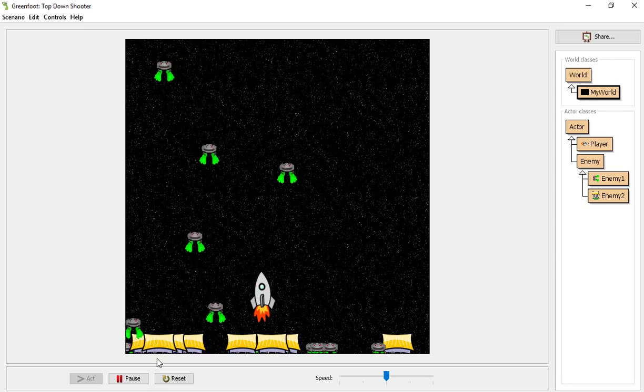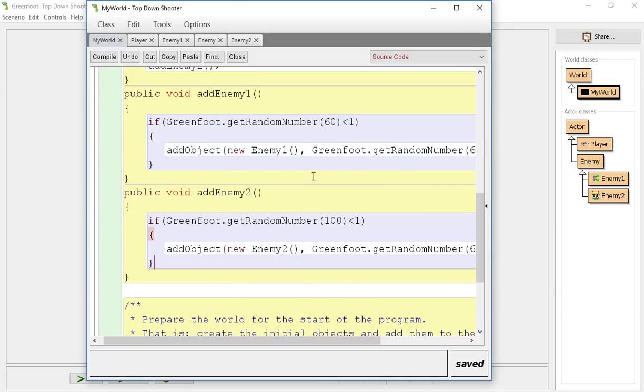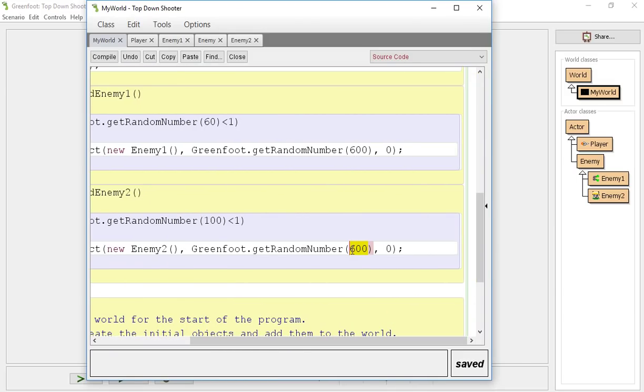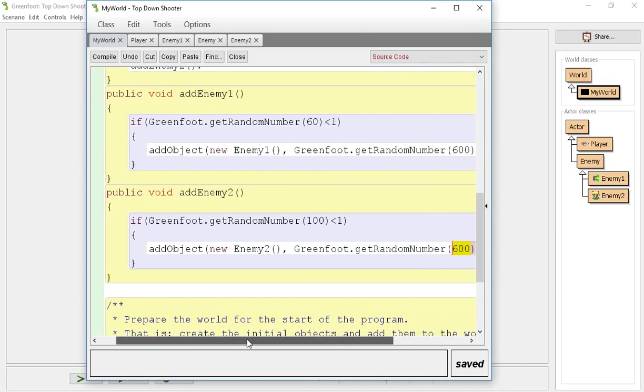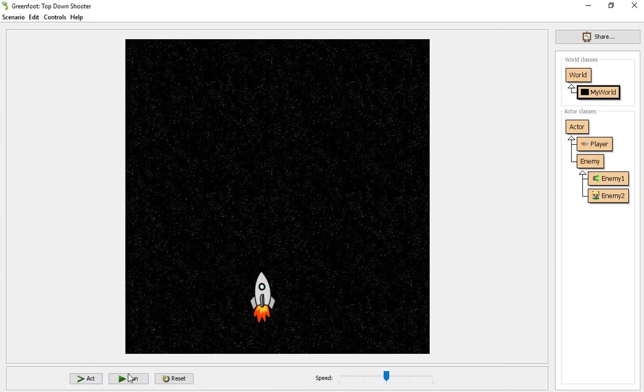They are added to the world in the same way as enemy one since we copied and pasted. Let's actually make this even less, and I want to make this a little bit less too, because we're going to have a bunch of enemies coming in here. I don't want it to happen all that often that an enemy gets added. So when we have our bigger, badder enemies, we want to make sure that these happen quite a bit more often than those ones.